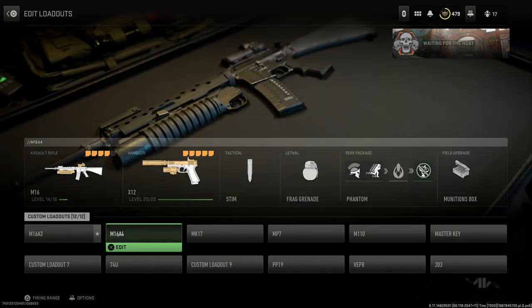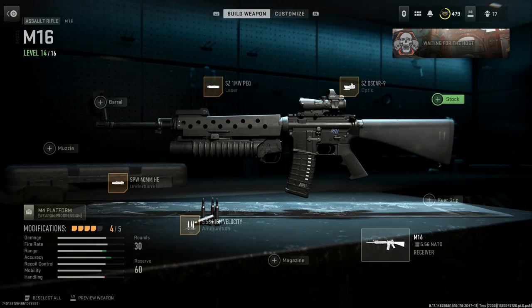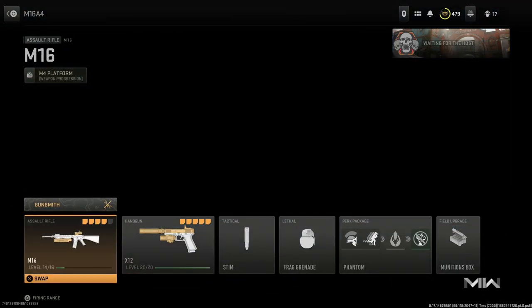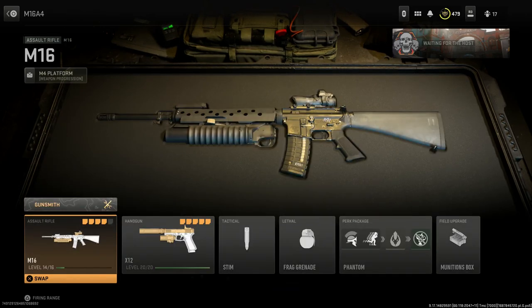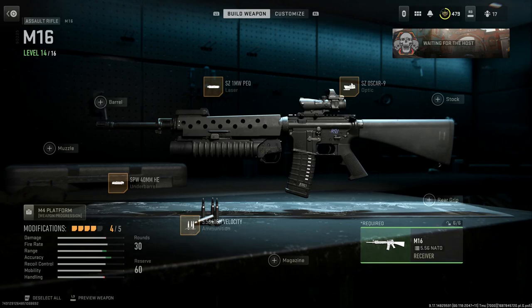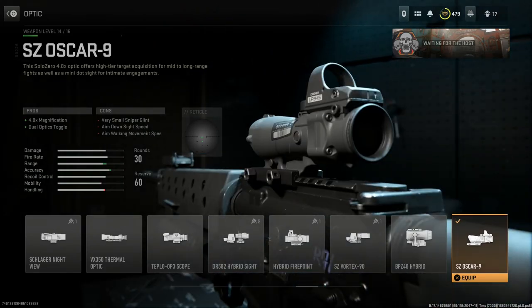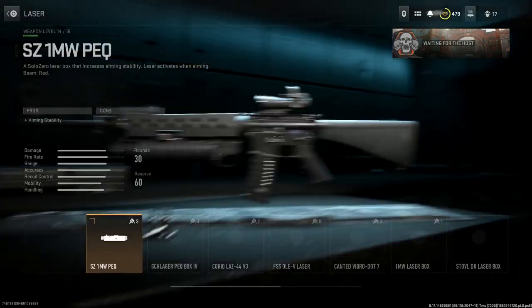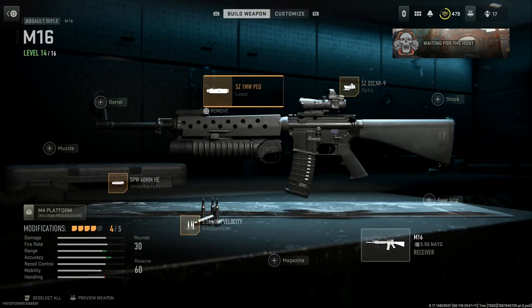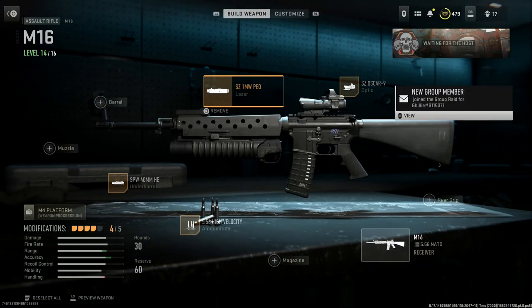Now let's look at our M16 A4 versions. First up is the M16 A4 Grenadier. We're selecting the base M16 here — whereas for the A3 we used the M4, for the A4 we're using the M16 rifle. With this one we don't need to make too many changes. We're going to run an ACOG with the top-mounted RMR — the Oscar 9 SE optic. Glad they have this in Modern Warfare 2 where they didn't in 2019. You could also run a base ACOG solo if you wanted. We'll run the same 1 milliwatt PEQ on it as well.